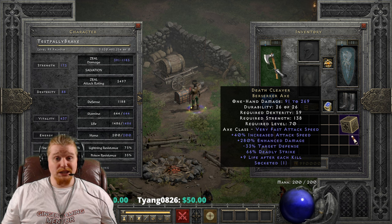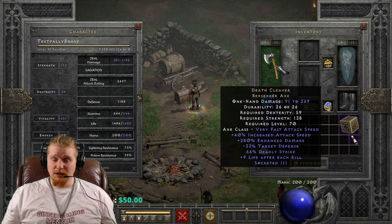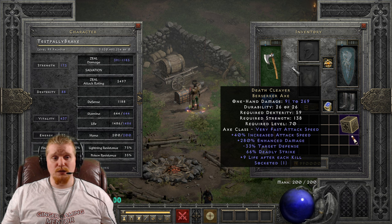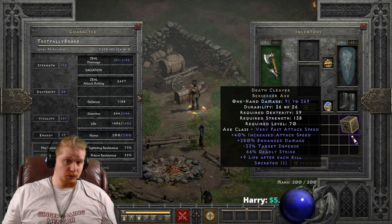Having two rolls increases the chances over just simply one roll. 66% deadly strike is actually really high. If you were to combine this with something like High Lord's Wrath, which has 37% deadly strike, you would literally be looking at 100% deadly strike, which is extremely nice for a Paladin who has no form of double damage.